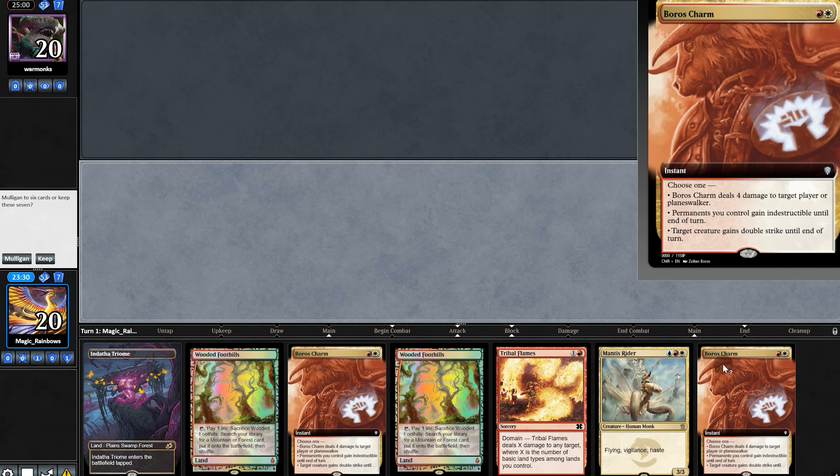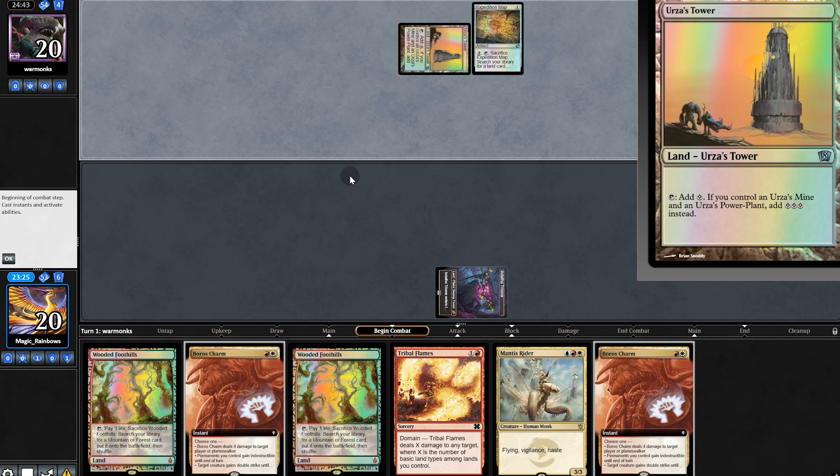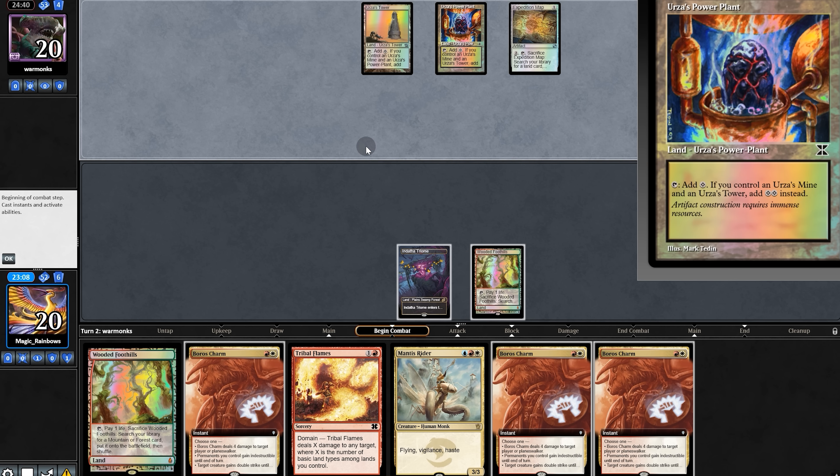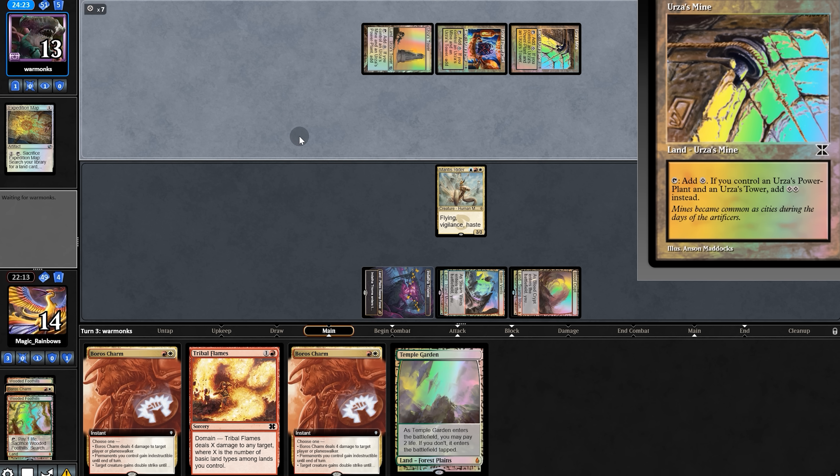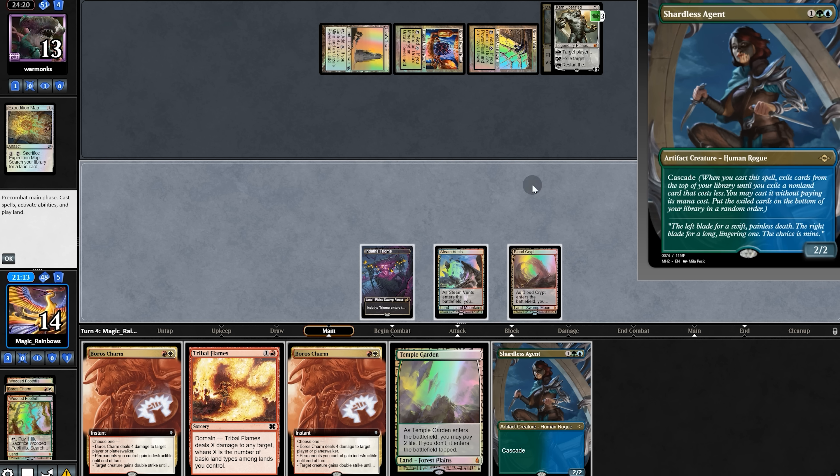Opening hand: no early creature, we have a lot of burn, and it's Tron — this could be tricky. We'll pass for now. Burn for four, now we'll drop Mantis Rider. Slunker 3, we'll also get to the land. Now 7 mana. Here comes the spanking — we'll lose the Rider.